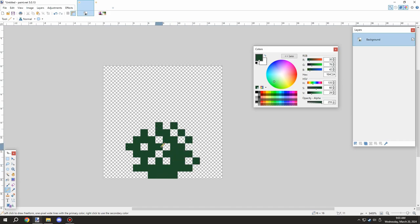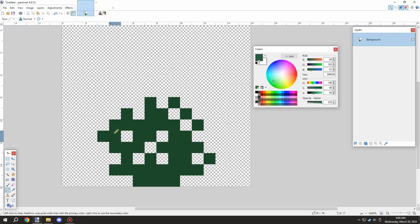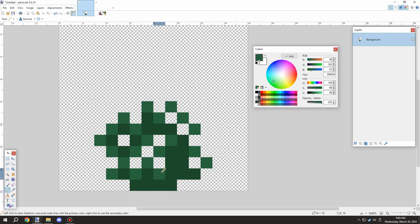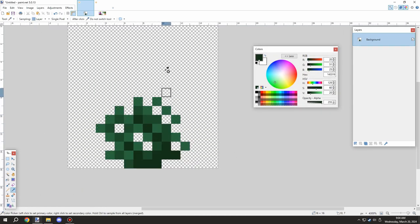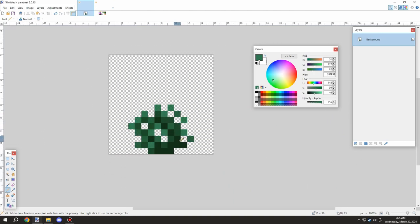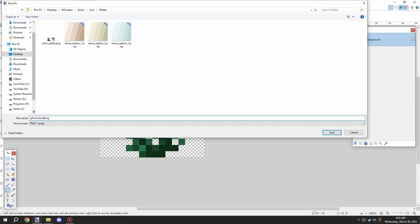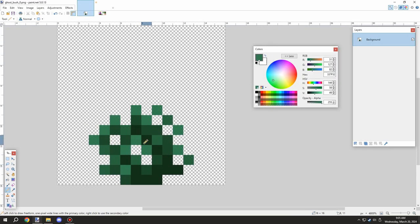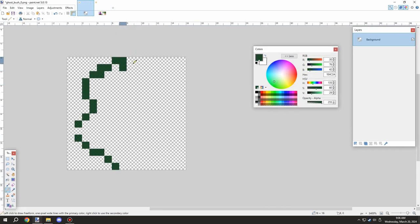I started with getting a palette for the block setup and then worked on shading, integrating it into the actual texture design. You might notice some zooming in and out - that's because it helps with the perspective of what it would look like from far away. When you're working with a 3D game, it's really important to know what the scale of the textures will look like, especially with pixel art.